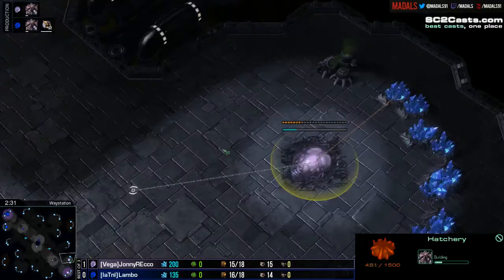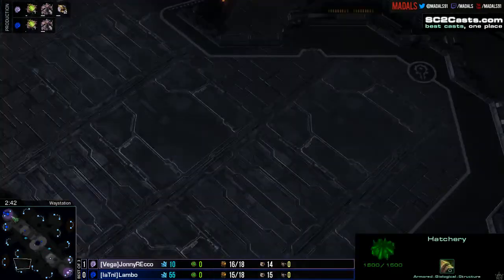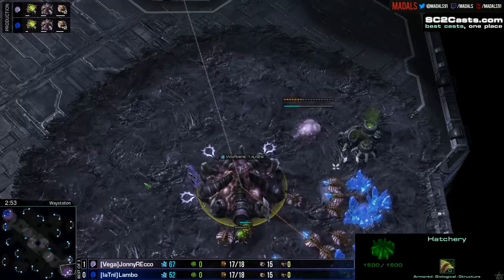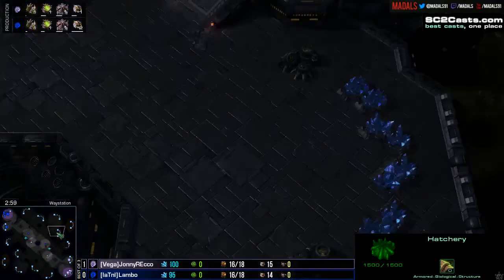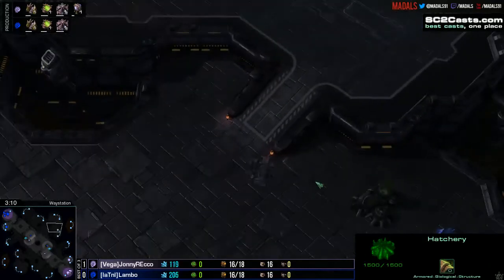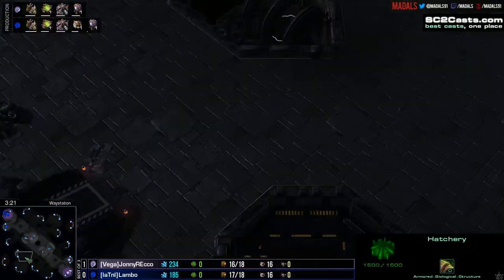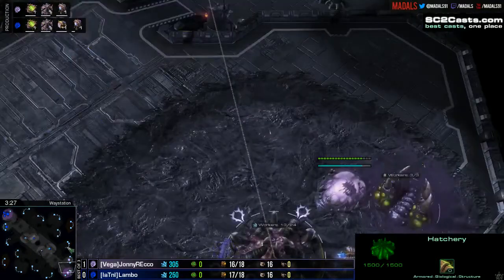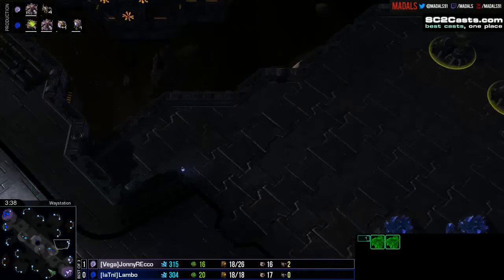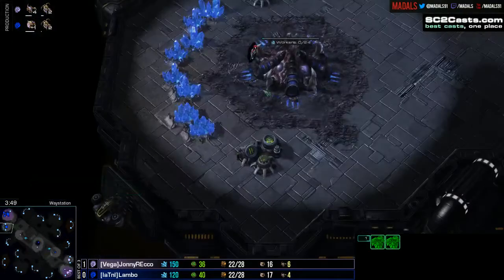Little switch up here from Rico — he's opening hatch first. Knows where his opponent's spawning. That's the cool thing about Waystation: you can actually spawn in either top left/bottom right, or top right/bottom left, and it's a very different map depending on those spawn positions. But cross is the only possible way. In top right to lower left, you've got a short rush distance and a tighter choke at the natural. Top left to bottom right gives you a relatively simple third base, a lot of dead space around it making it vulnerable to air, an easy fourth, and a long rush distance. It suits macro games.